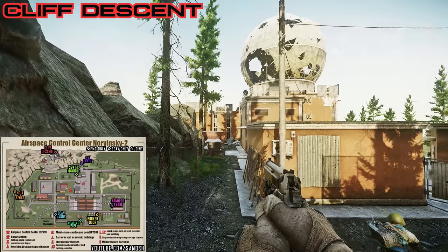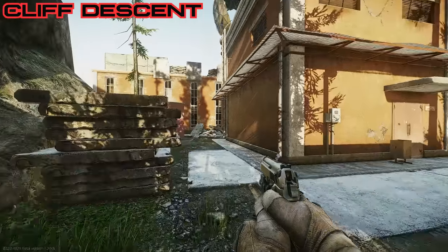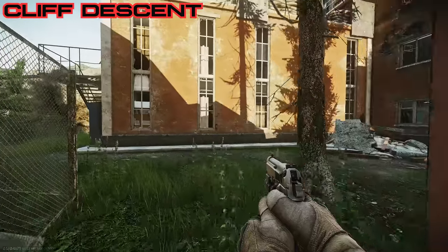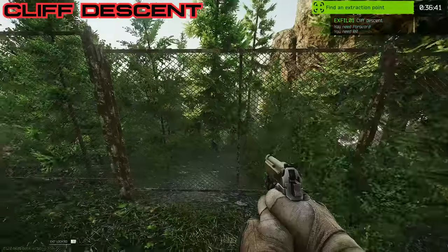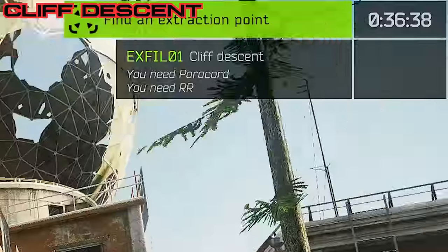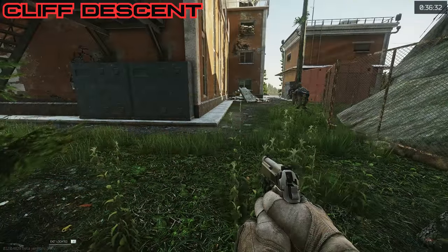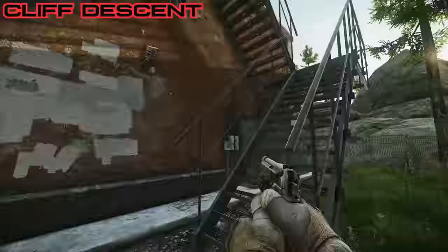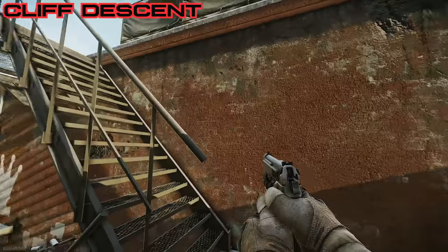There's actually only one PMC only extract and that is Cliff Descent — this is gonna be a really difficult extract. You go right to the top of the map by the radar tower, from the front all the way to the back where the ladder goes up to the top of the dome, and there is fencing right at the back. What you need to extract from this location is a paracord and a repelling rig. If you're using a repelling rig you cannot have body armour, which is why not many people are going to use this extract. But it is PMC only, so no scavs will be here — it's a nice easy location to find but the requirements to actually extract are pretty difficult.